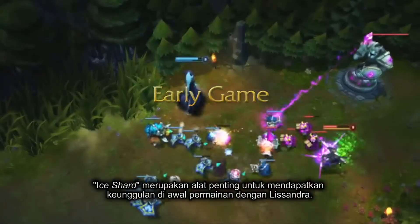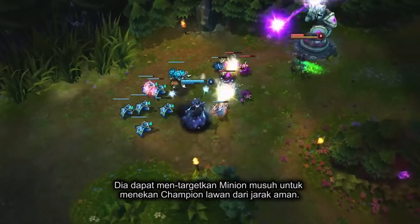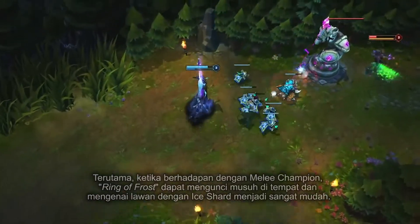Ice Shard is an essential tool for establishing early dominance with Lissandra. She can aim it through minions to pressure her opponent from a safe distance. Especially when facing melee champions, Ring of Frost can lock opponents in place for an easy hit with Ice Shard when they get too close.